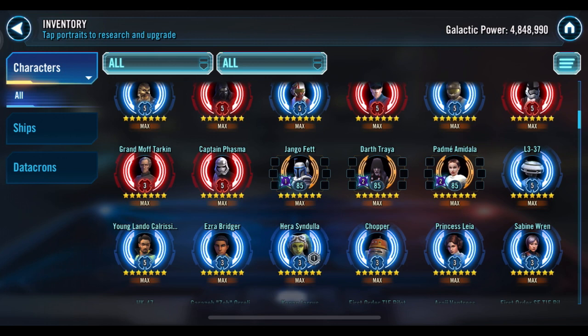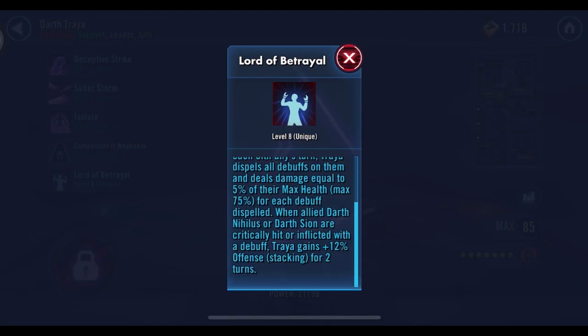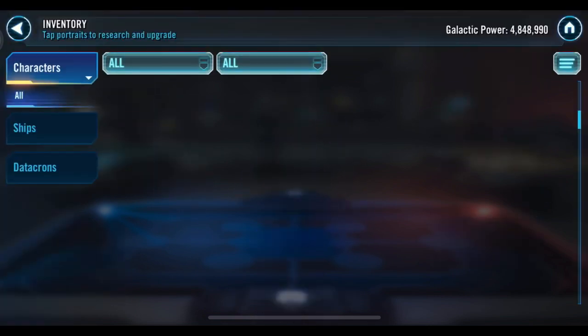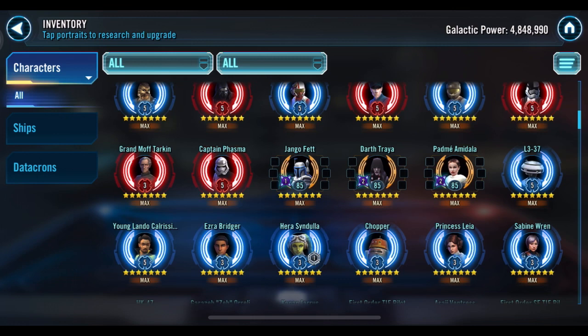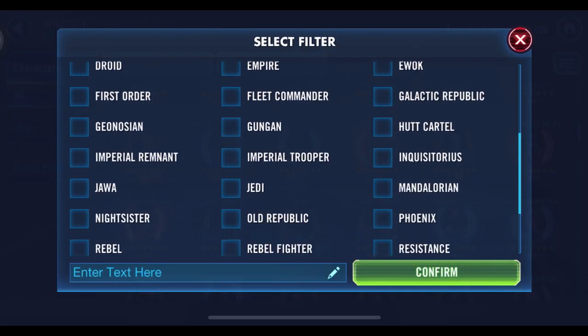Traya is a good character — you have her at just base Gear 12 with no relic pieces started yet, but that's fine. One thing I would say though is get the omicron on her, because it's a pretty good omicron in Grand Arena. Even at Gear 12 it'll make your Sith that you align with her just that much better, almost taking them up to a next level. You might want to lay down your next omicron on her — it could make a big difference.